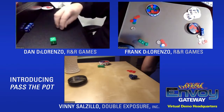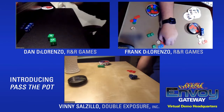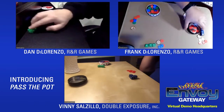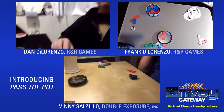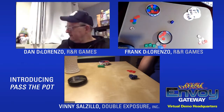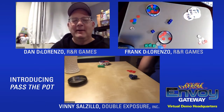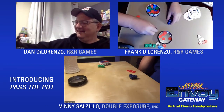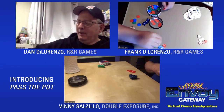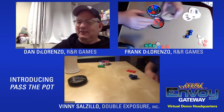He goes for it — three fives! Dan takes three from the bank and gives one to each player. Frank thinks the game might be fixed. Dan is at the wheel now with triple fives.